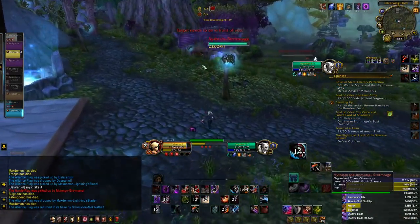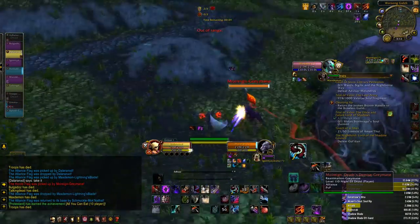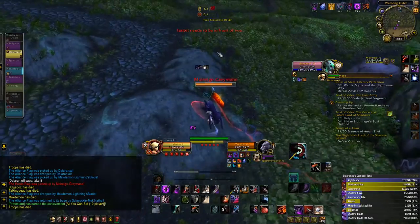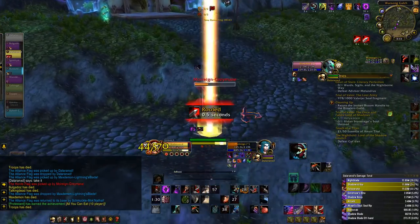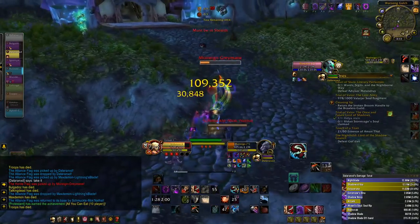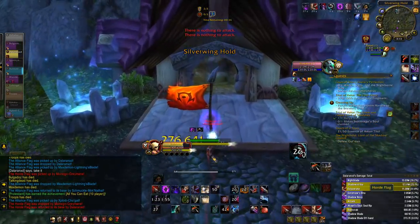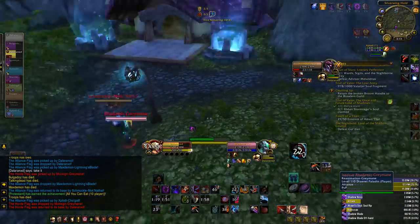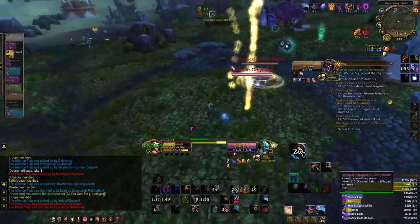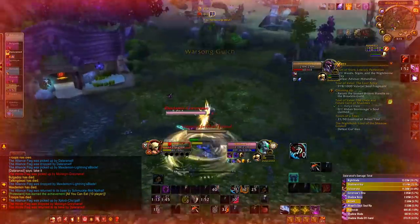2.7 million is enough to make us a little bit tankier with all the Feint nerfs we've gotten over time, especially in patch 7.1.5. But even at 2.7 million we still die to certain burst windows. Losing that 0.7 million health makes us just so killable, and as Subtlety Rogues — where you have so much control, damage, offensive power, and cooldown reduction — it does make you a primary target.